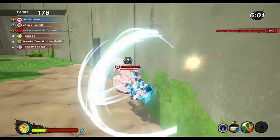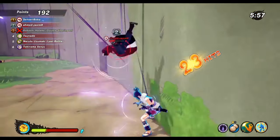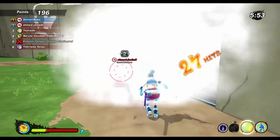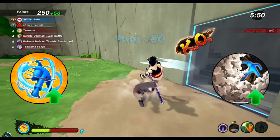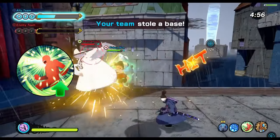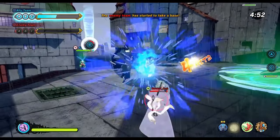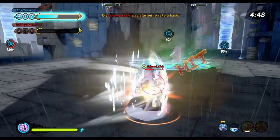They also reduced the time it takes to activate certain jutsus, especially but not only from a lot of hand sign jutsus, by just making them weave the hand signs faster for the most part. In the attack class they reduced the activation time of Acrobat Technique and Firestyle Burning Ash. Probably the biggest buff for the attack class is that Youthful Roar has a way bigger range now — and when I say way bigger, I mean way bigger.